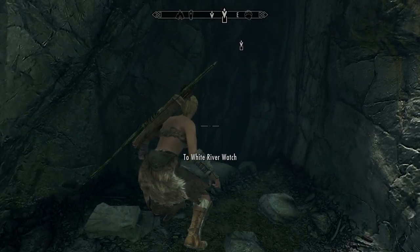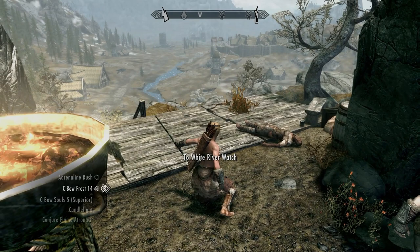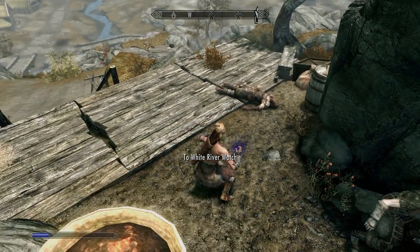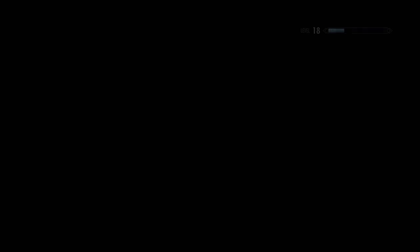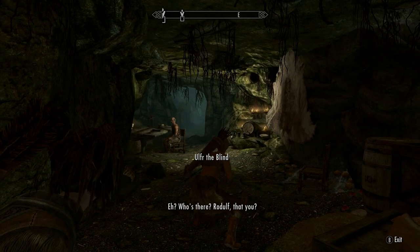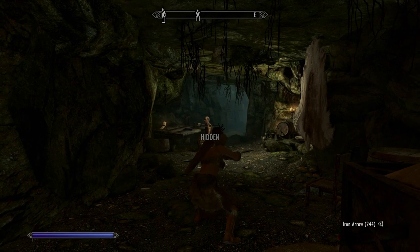Here we go into Whiterun. Before I ever go inside — because you never know what's going to greet you — I always pop a flame atronach preemptively so it's ready to rock and roll. I like to crouch so I'm already sneaking, and I like to have my weapon at the ready. Once you get into combat the enemy's going to come after you anyway, so you might as well plug him while the plugging is easy.